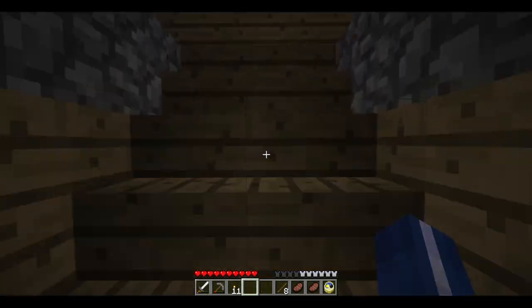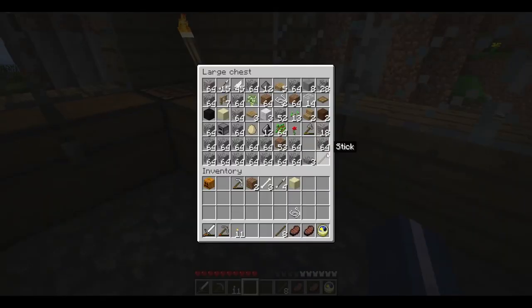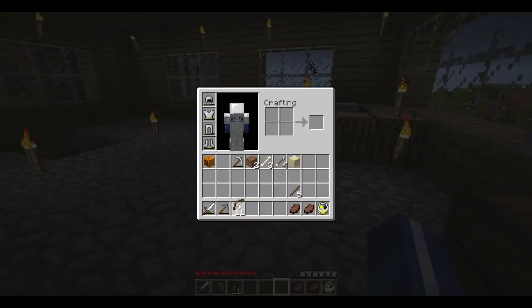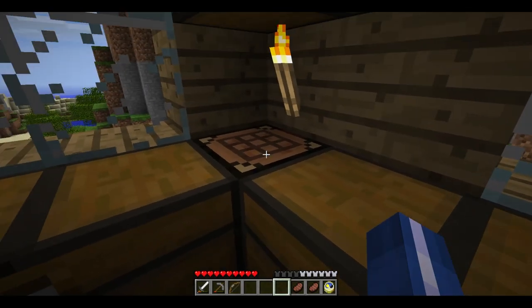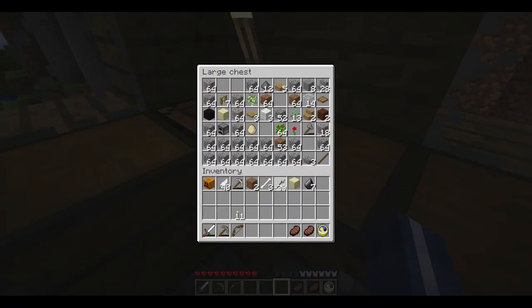I'm gonna let the pork chops cook and go craft my bow since the string is up in this chest. There we go — we finally got a bow! I'll take all the arrows with me just in case. About 40 arrows, good to have. I can torch all the gravel if I need more flint.